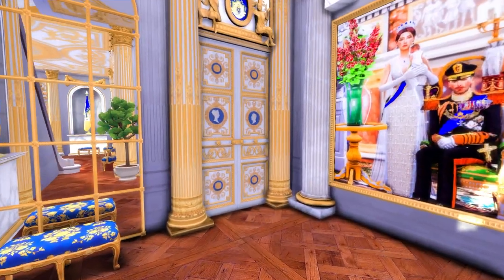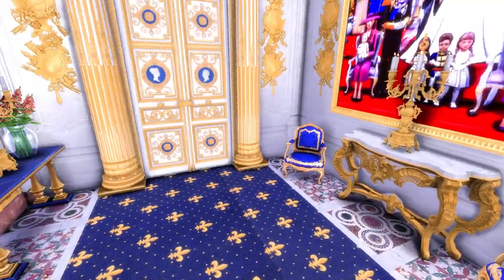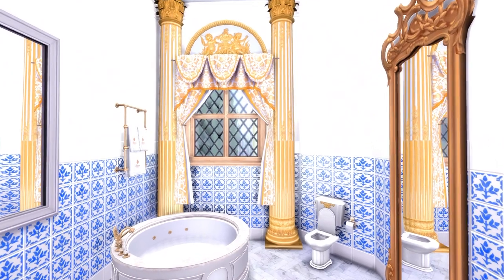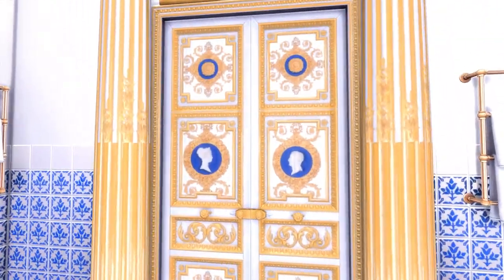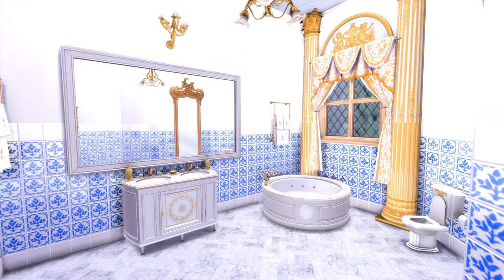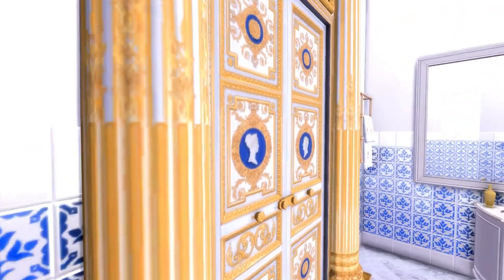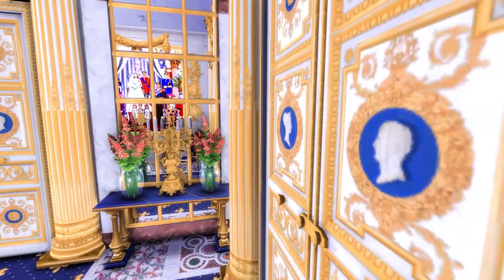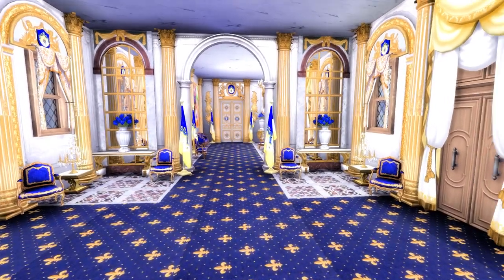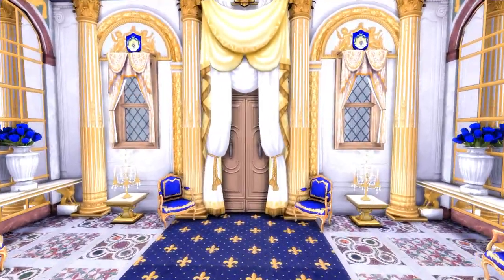This probably feels quite castle-y I think. One day I would like to build some more castles to go in Henford-on-Bagley and maybe in some other worlds as well. This is the bathroom — I tried to get a bathroom on every floor because I know how annoying it is when your sims need the toilet and you've got a palace or castle this big. It takes forever to get where you need to go, so I tried to incorporate them as much as possible. Okay, so again another way of getting in — plenty of entrances and exits.